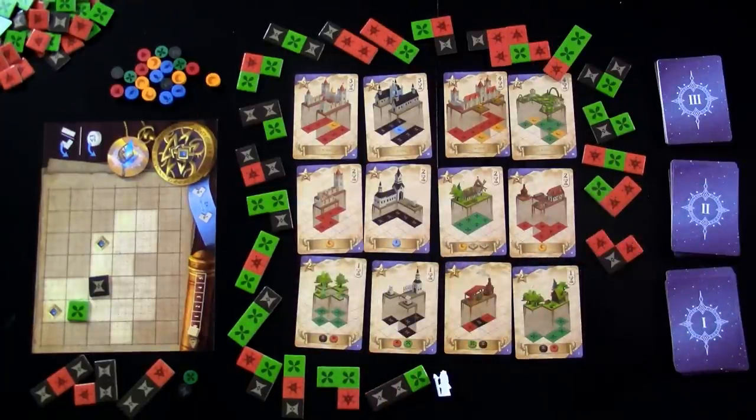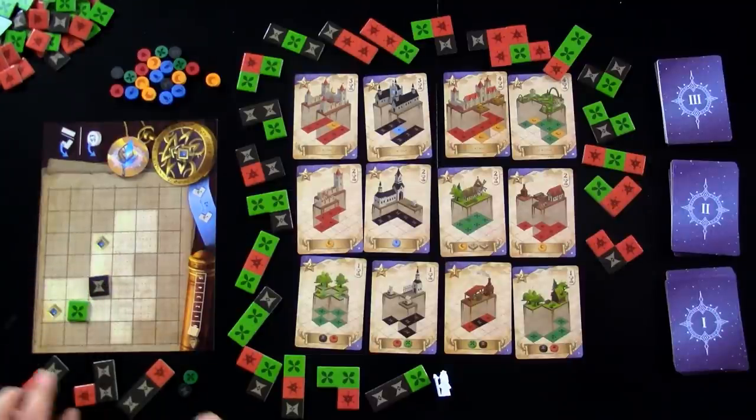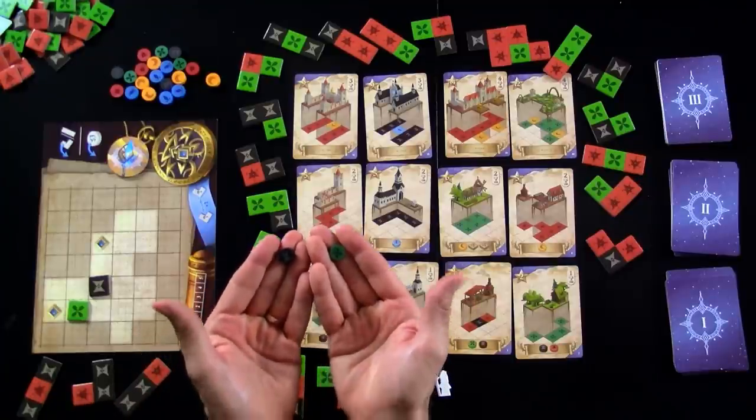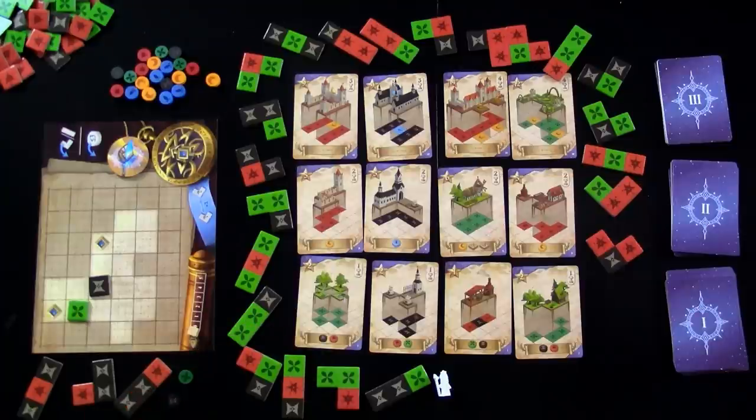So far, as I explained, on your turn, you place one of these and you put the three tokens out. Instead of placing one of these, you can place all the spirit tokens you have accumulated. And they give you so much more flexibility, because you can put them wherever you want. That's why in the early game, you want to collect a bunch of these.